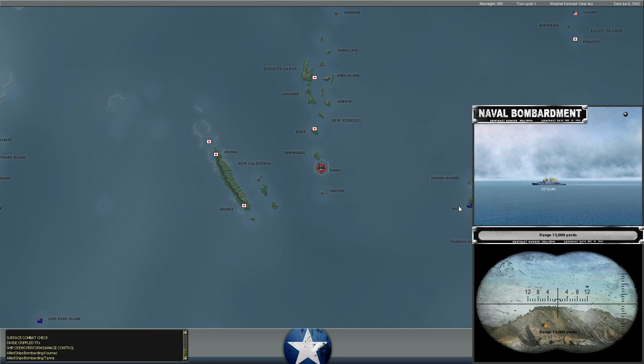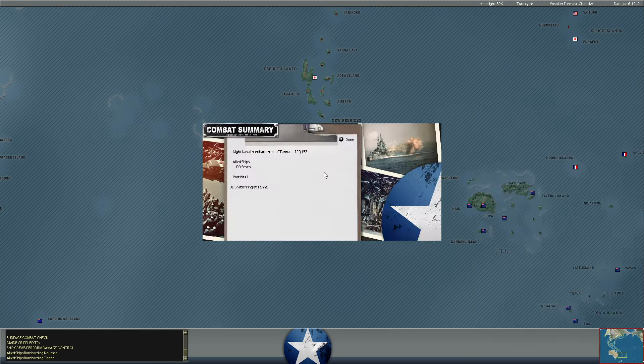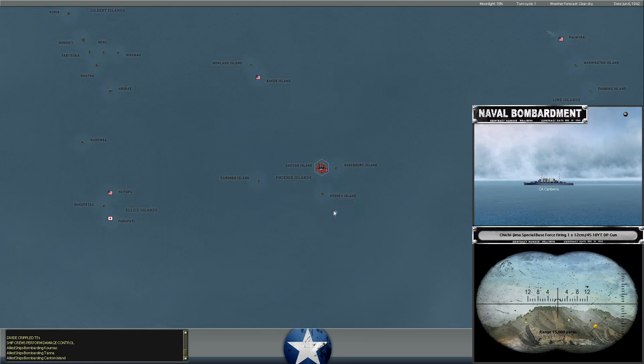The patrol boat Daitai Maru took seven shell hits and heavy fires. I don't think either one will actually sink from that, which is a little unfortunate. But we at least inconvenienced some Japanese shipping. Benham then moves through and begins bombarding Comac — it hits the port, but no indication of any Japanese soldiers there. Another destroyer, the USS Smith, bombarded Tana to the east of New Caledonia, doing some damage to the port but with no sign of Japanese shipping.